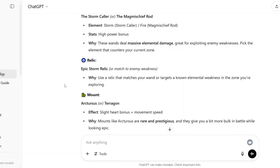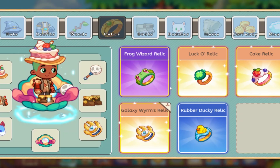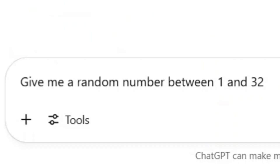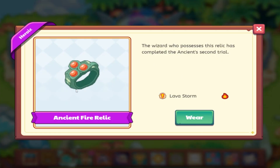ChatGPT usually has some trouble with relics and mounts, so I'm just gonna use a random number generator for all of these. I currently have 32 total relics, so we're gonna input that range. 17 is going to be the Ancient Fire Relic, which gives Lava Storm. Lava Storm isn't even that good of a spell, so we might not even use it.